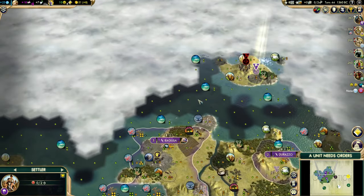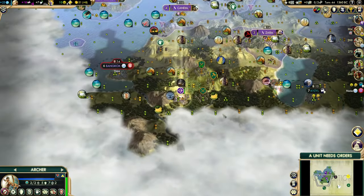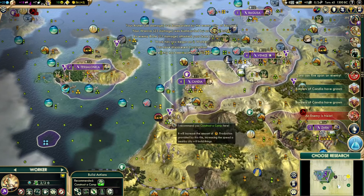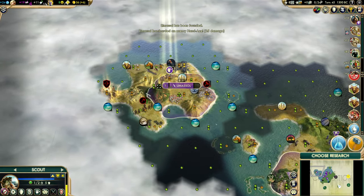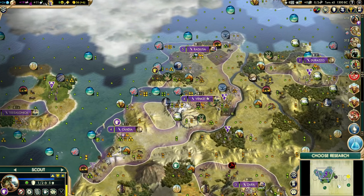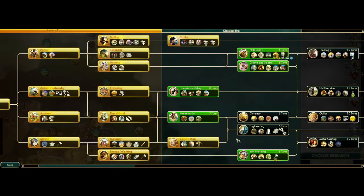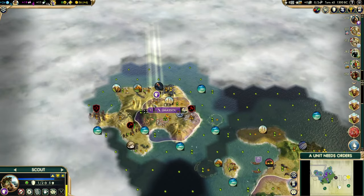Going down to where the lux should be. There's our lovely worker. There's the barb camp — kind of annoying. Lighthouse first — hope you're seeing a trend. The cities came on so fast with a lot of almost free time between them. We're having slight happiness problems but a little delayed compared to normal — which is fine.